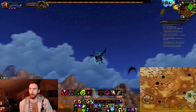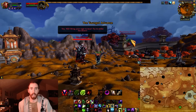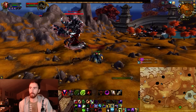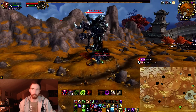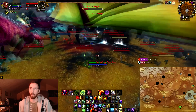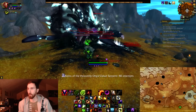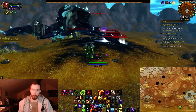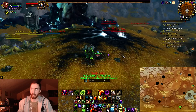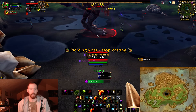Sha of Anger can spawn in a number of different locations in Kun-Lai Summit. A lot of these bosses don't have a lot of health, and as soon as they spawn they're pretty much attackable — except I think Oondasta. So as soon as they spawn, you want to run over there as fast as you can and actually hit them, because other people are going to pop every cooldown they have and kill these in like two or three seconds. You want to position yourself in the middle of Kun-Lai Summit so that wherever it spawns, you'll be able to get there in time — that's usually where most other people stand.